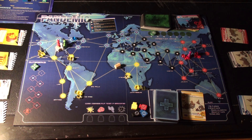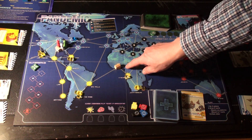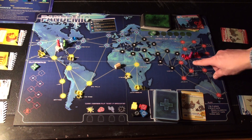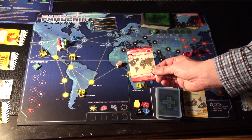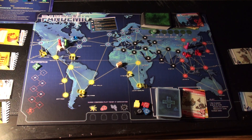On the back there are four more actions. Build a Research Station: discard the city card that matches the city you're in to place a research station. Having research stations throughout the globe makes movement a lot easier. For example, as the purple player, to place a research station in Hong Kong I'd need the Hong Kong card. Since I have Shanghai, I can move there and play the Shanghai card to place a research station in Shanghai — these little wooden houses.